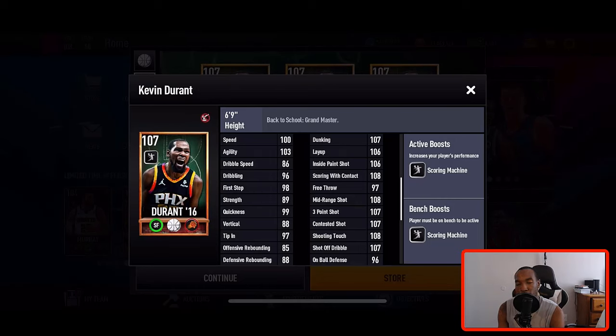Let's take a look at this Kevin Durant and after we check his attributes, I'm gonna show you guys how to get him no money spent. Make sure to click that like button, subscribe, and turn on notifications because I'm dropping fire content every single day on the channel.